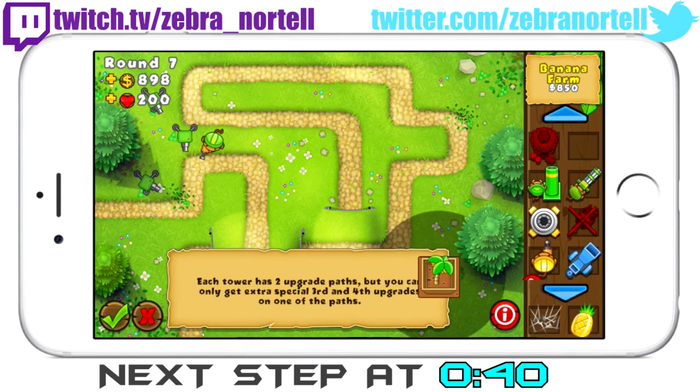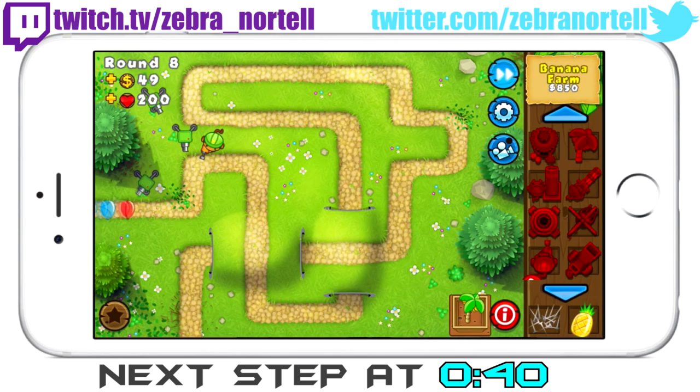So now what you're gonna wanna do is grab a monkey farm and put it in the bottom rightmost corner of the map, or really anywhere else where it wouldn't be in the way, and you're gonna wanna get 3 of them and give them the first upgrade.